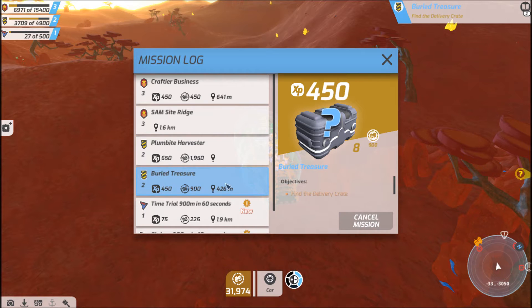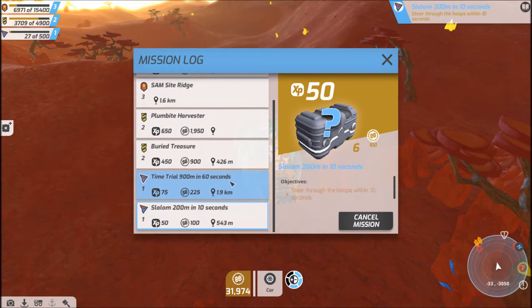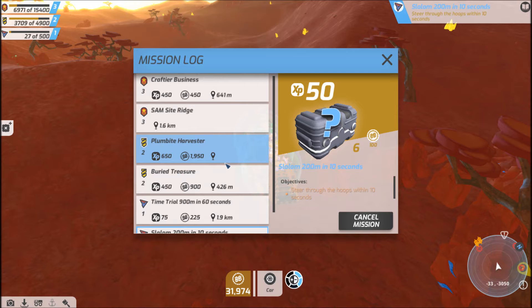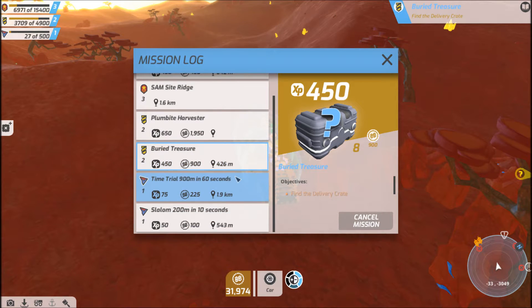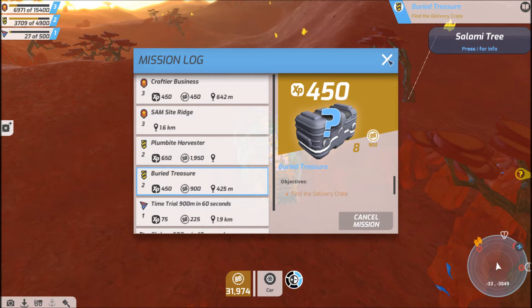I've got a plumber, a buried treasure one, a time trial, and a slalom course. The buried treasure is 426 meters away, so that's the closest one to us right now. We'll start with the buried treasure and head on off to see what we can get to.